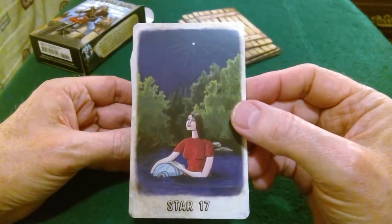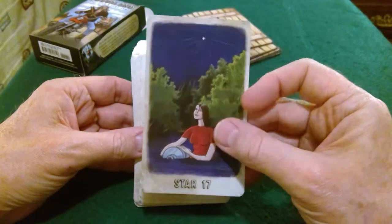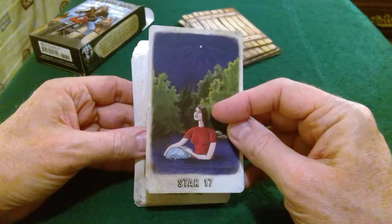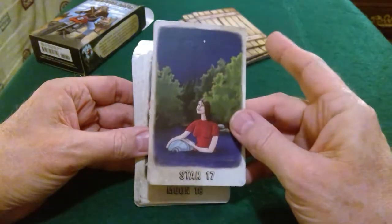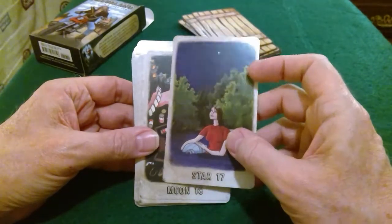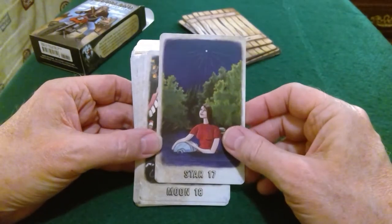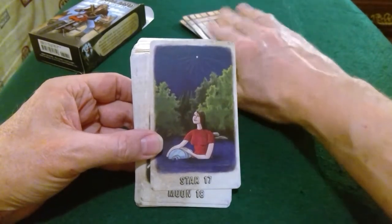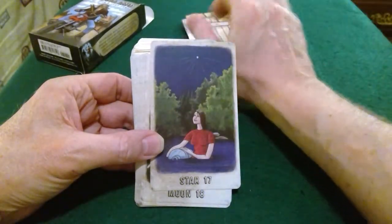The Star is about hope — there she is refilling her vessel with water, refilling her emotional vessel. If it comes out it's a wish card — though the wish card is really the Nine of Cups. To me this is 'wish upon a star' too, and it's a card of healing, recharging your batteries. If it comes out it usually means there was something like this in the person's life and they require that.